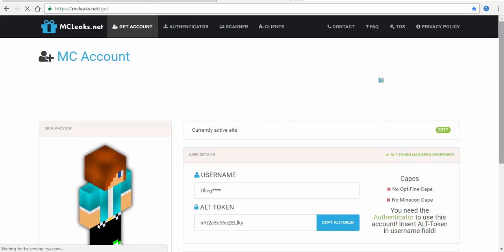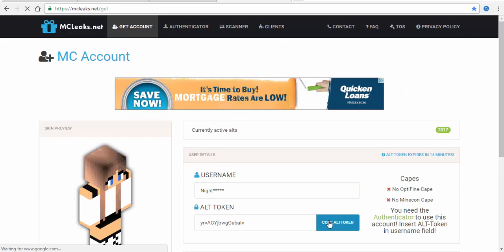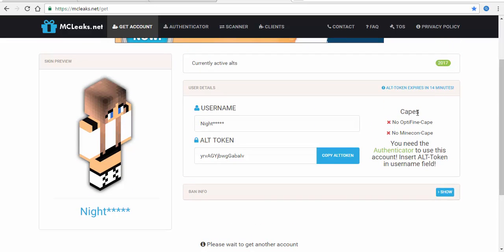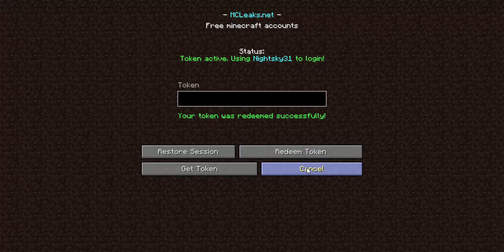On MCLeaks, it's going to ask if you're a human — just submit it. There are currently 217 alt accounts activated. Copy the alt account token, go to Minecraft, paste it in, and click 'Redeem Alt.' It will say your token was redeemed successfully. This is the account name and it will show you the details.